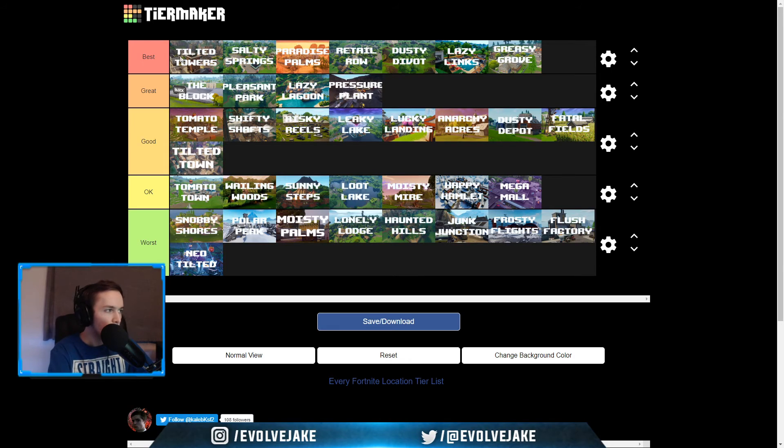So in the best category we have Tilted, Salty, Paradise, Retail, Dusty, Lazy Links, and Greasy. Great: The Block, Pleasant, Lazy Lagoon, and Pressure Plant. Good: Tomato Temple, Shifty Shafts, Risky Reels, Leaky Lake, Lucky Landing, Anarchy, Dusty Depot, Fatal Fields, and Tilted Town. Okay: Tomato Town, Wailing Woods, Sunny Steps, Loot Lake, Moisty Mire, Happy Hamlet, and Mega Mall. And in the worst category: Snobby Shores, Polar Peak, Moisty Palms, Lonely Lodge, Haunted Hills, Junk Junction, Frosty Flights, Flush Factory, and Neo Tilted.